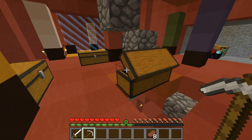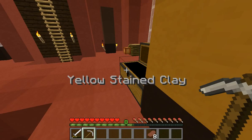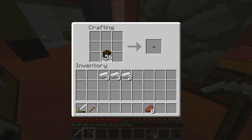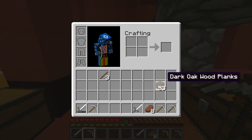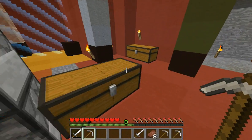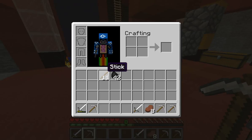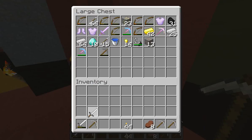Where did all of our sticks go? I think we might have used them all. I'll make a couple more — just enough for what I need. I'm going to make myself two iron picks and one iron sword, and also some torches, and then I'm going to start looking for diamonds.